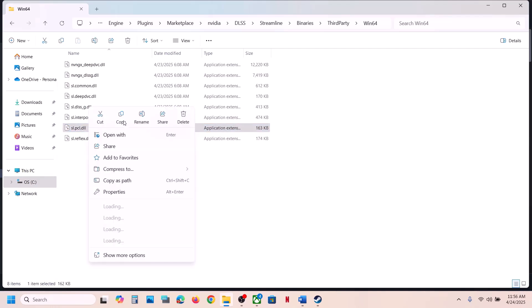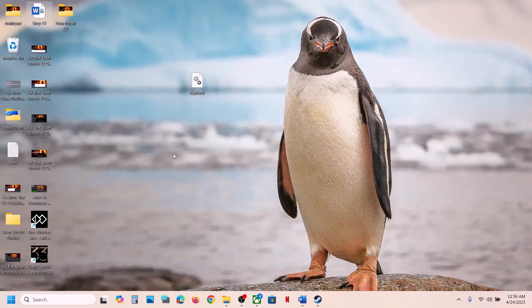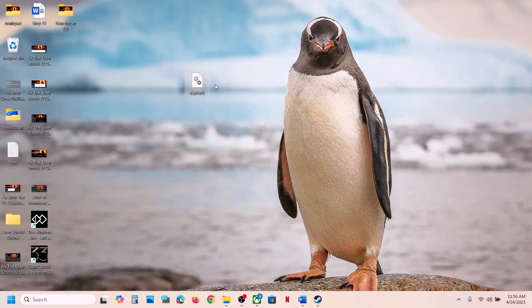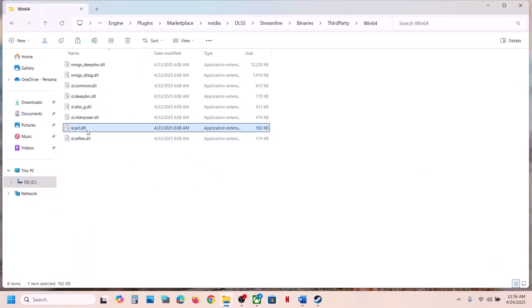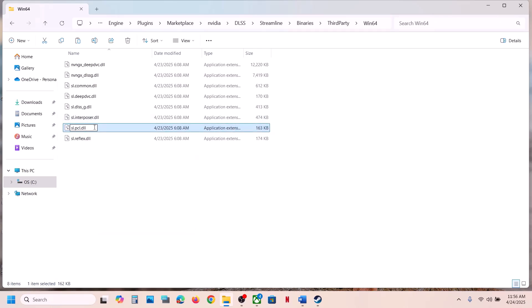Before making any changes, make sure you create a backup of this file first. Right-click, copy the file, and paste it somewhere to create a backup. Once you have a backup, you can rename it or delete it, then launch the game and check.